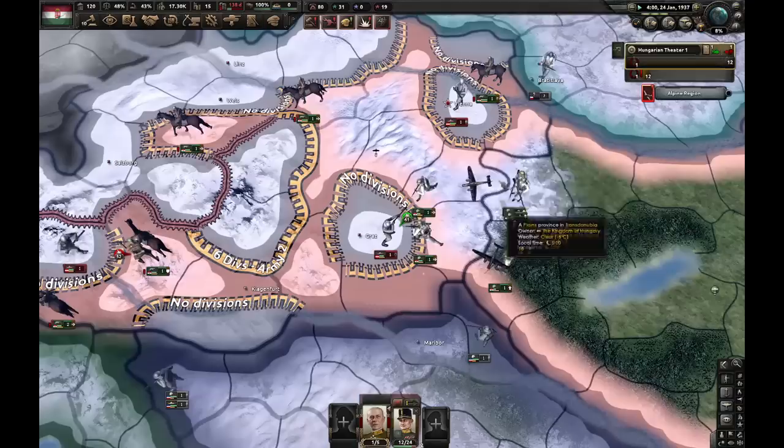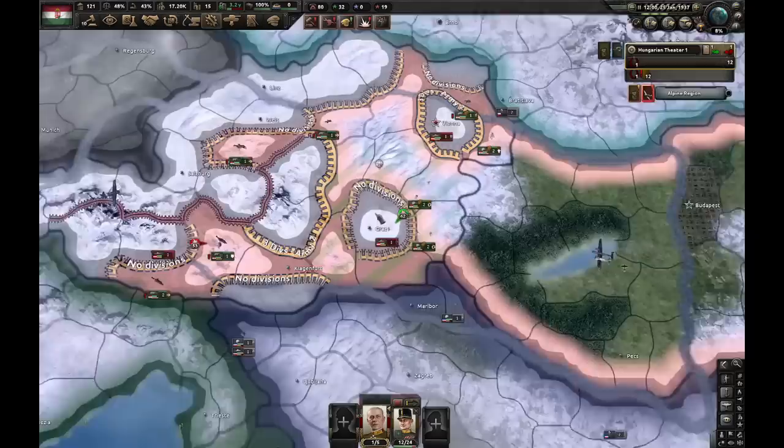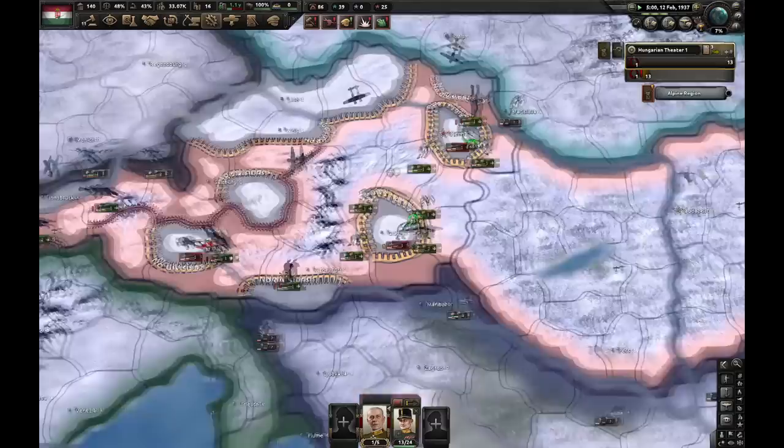Next thing we have to take is Vienna, and let's not forget we must not take Graz. Destroying this division here is beneficial, but we don't want to take the city itself, so let's make sure the planes are supporting our troops. Let's deploy this last division, and it's now time to start improving relations with Czechoslovakia. We're also sending one spy to do diplomatic pressure there. Next thing I'm going to do is build one military factory in Alfeld. We're not going to be building any more civilian factories throughout this gameplay at all.